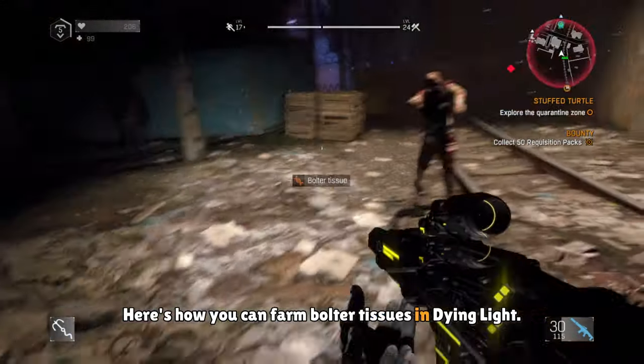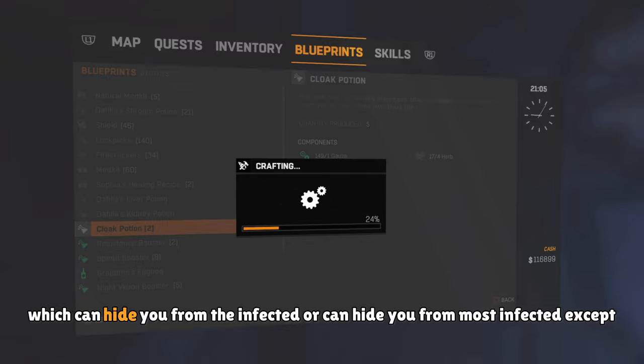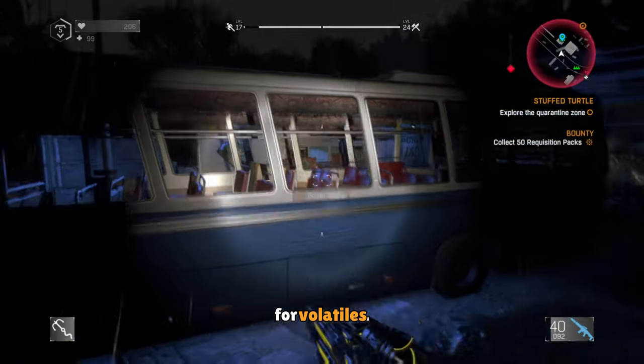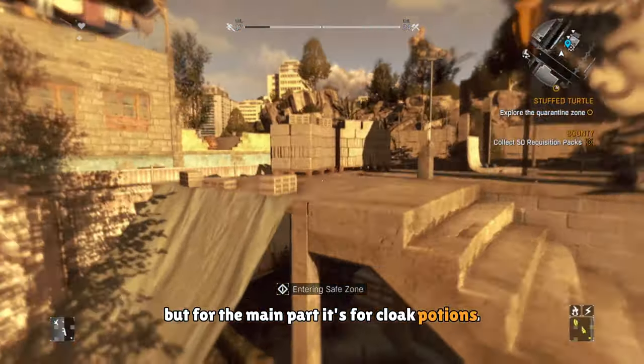Here's how you can farm bolter tissues in Dying Light. Bolter tissues are mainly used to make cloak potions, which can hide you from most infected — except for volatiles. They can also be used to make other weapons, but for the main part, it's for cloak potions.